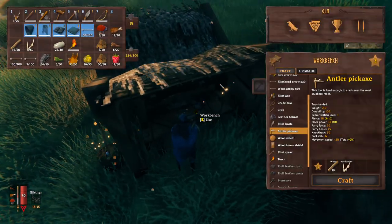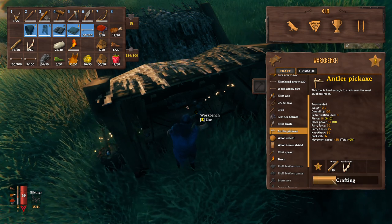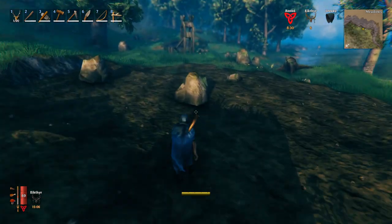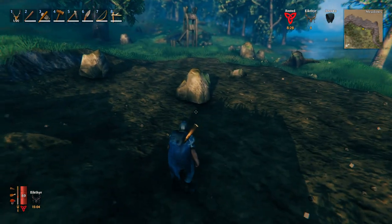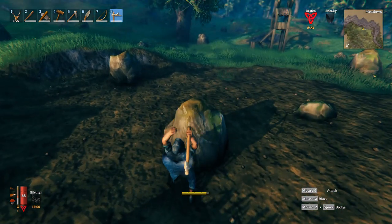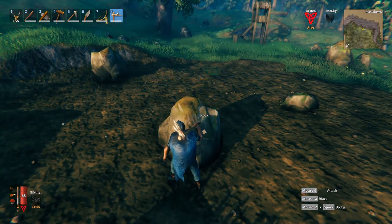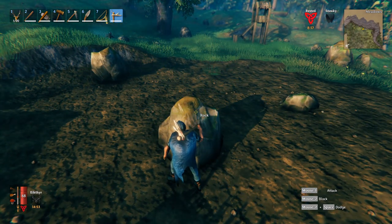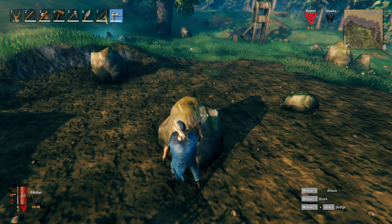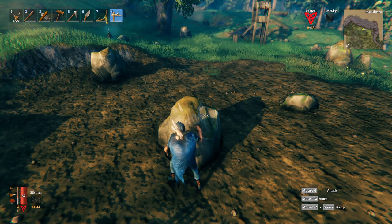As soon as you can, build yourself the antler pickaxe. Once you've done that, you're able to mine stone and actually gather ore. This pretty much completes your first level of the game - you've made it through the Stone Age. The next thing you need to do is find copper and tin, make bronze, and start working through the Bronze Age.